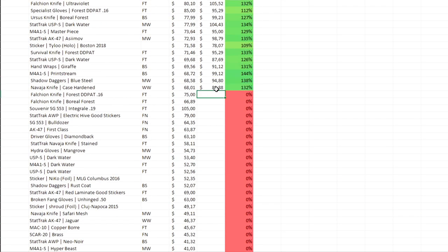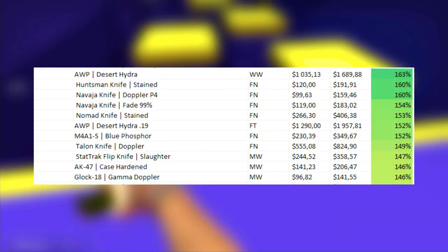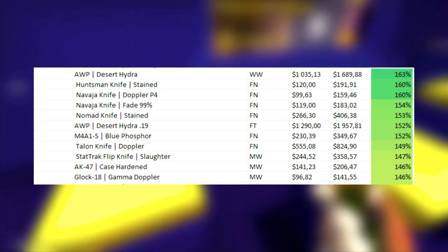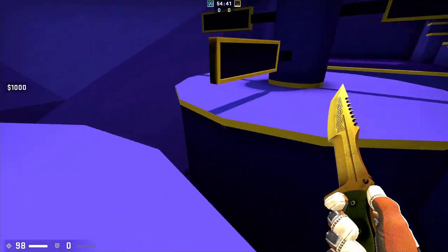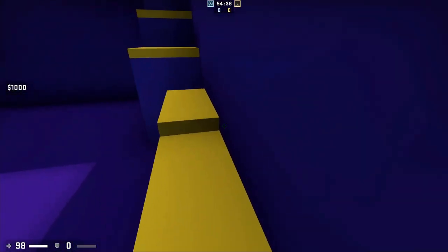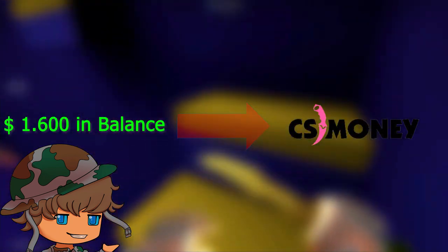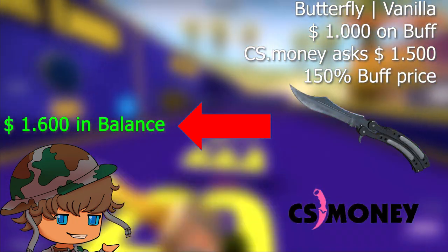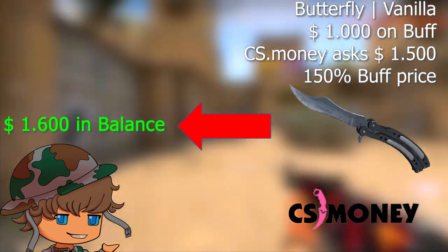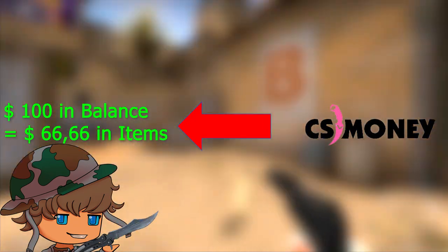A higher percentage is of course better, as we get more value for our item. The best priced items in my inventory, CS Money offers us 160% of their Buff value. We'll include skins down to 150% for now. Everything below 160% will result in a profit. For example: I deposit a $1,000 Orb Desert Hydra for $1,600 on CS Money. If I find an item on CS Money that costs $1,500 but is also $1,000 on Buff — so 150% Buff price — I would have made $100 profit on CS Money, and if we cash that out at around 150%, we would have made around $66 of profit.